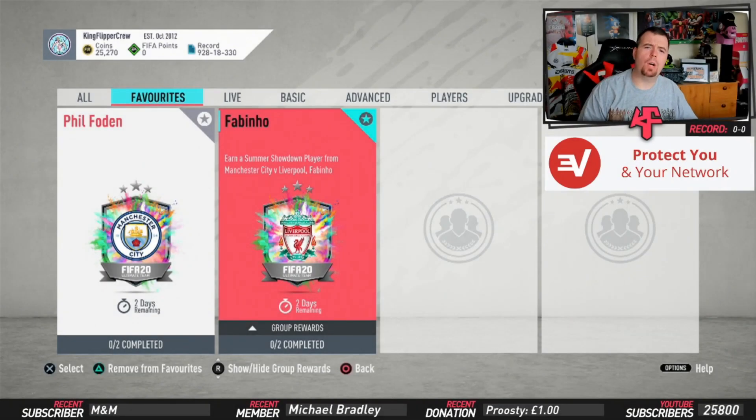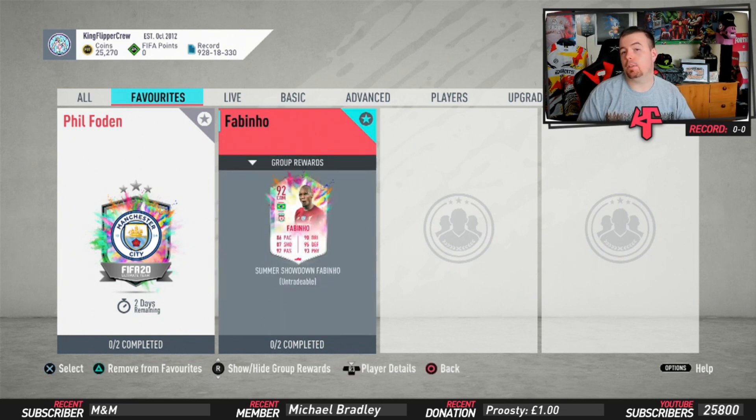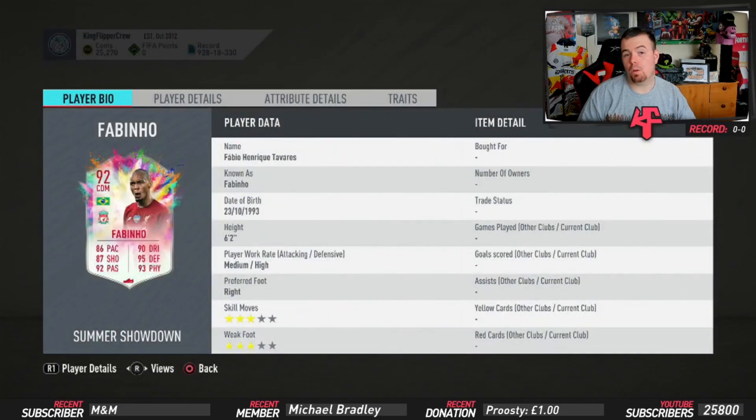What's going on, King Flipper here, welcome to another Summer Heat SBC. Today we are doing a Summer Showdown SBC - earn a Summer Showdown player from Manchester City versus Liverpool. We're going to start off with Fabinho because Fabinho's card looks better than Foden's.